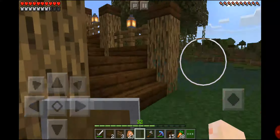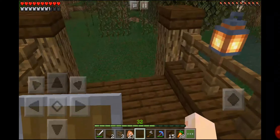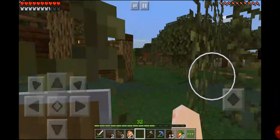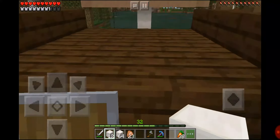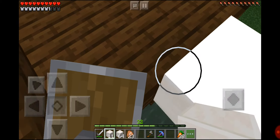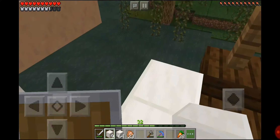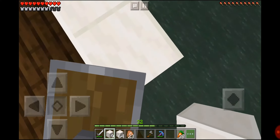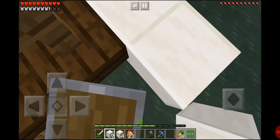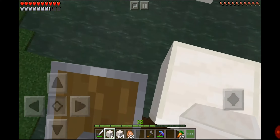When you walk on it it doesn't look all that special, but once you take a step back and look at it from the side it's pretty impressive. Now what I'm going to do is fill out the outskirts of the farm. I built the farm already in one of my PlayStation survival worlds and over there it worked really well.